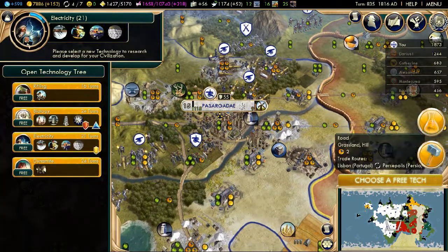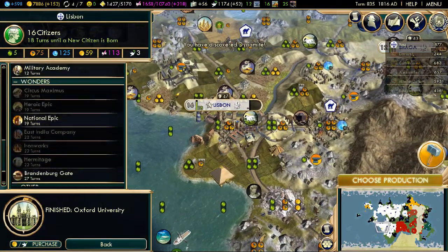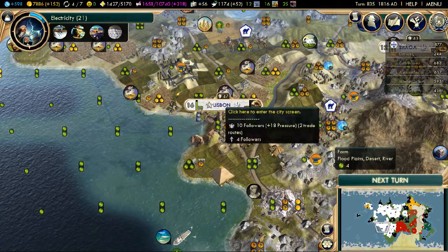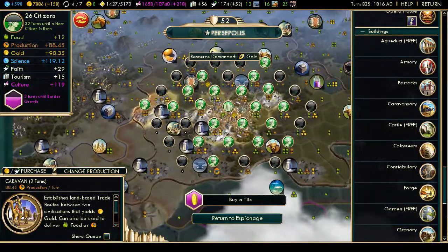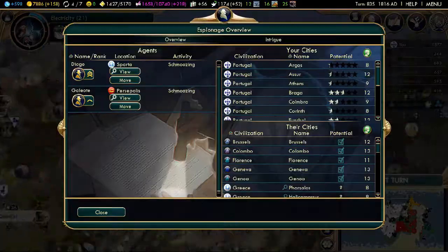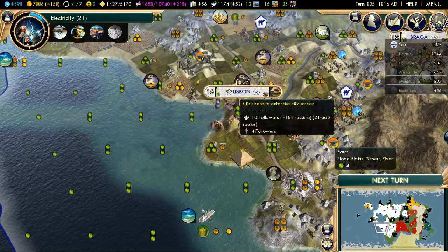Because we get Oxford University, we get our free tech, which obviously is going to be Dynamite. What we're going to do now is try and build Brandenburg Gate, because it's worth two science points. We'll probably get beaten to it, but I can check if Persepolis is trying to build it - the answer is no, he's going for a caravan. Is Sparta going for it? No, he's trying to build muskets. So I think I may have a shot at it, potentially.